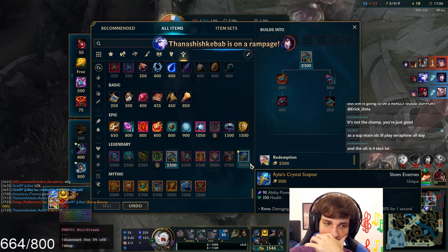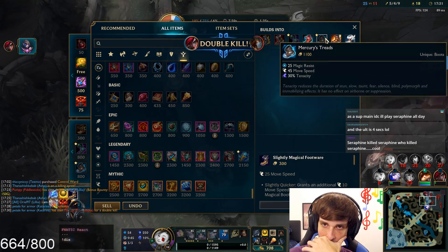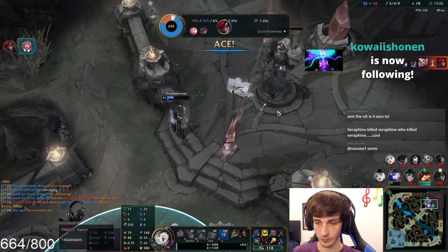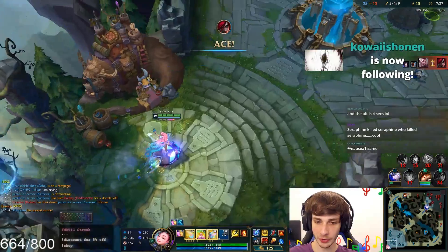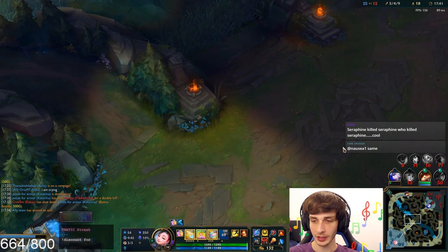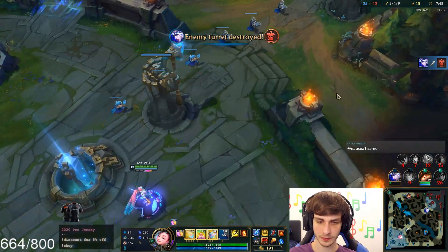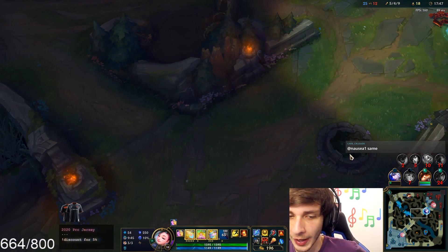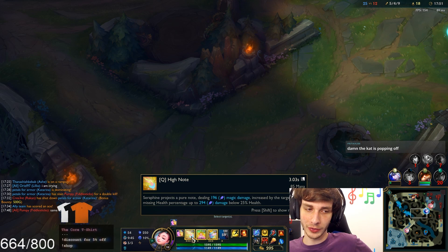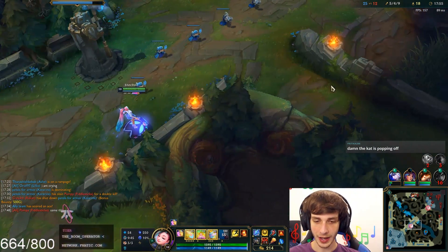I could just go Rylai's — Rylai's is probably the play. Let's upgrade to CDR boots. I think CDR boots might be what you want to run on her mid lane. This champion loves CDR. Because you're not expected to do damage on Seraphine — you're just expected to CC and heal and be a little annoying with your damage. So you just want to be able to cast your abilities as often as possible.